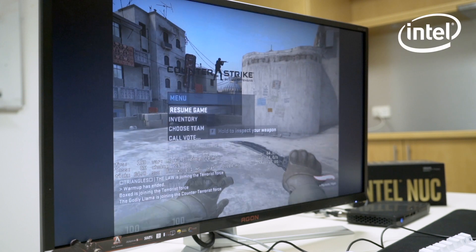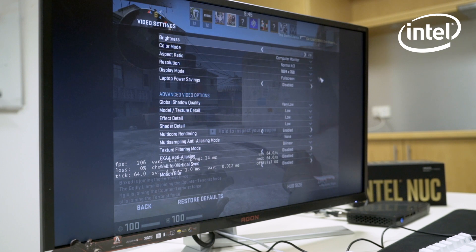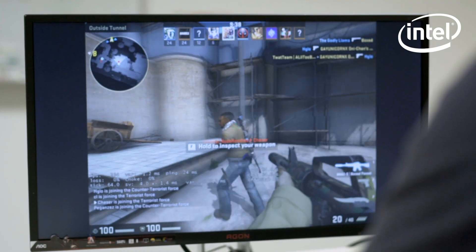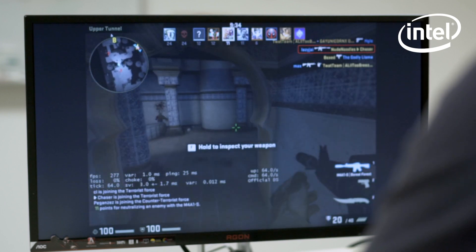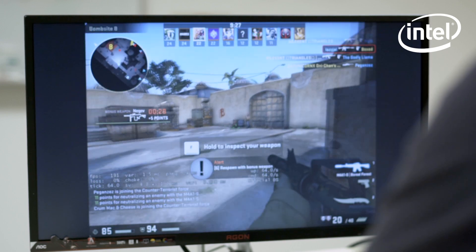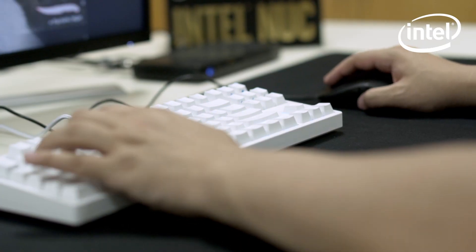I'm in Dust2 right now, Deathmatch. The aspect ratio I'm using is 4x3 and the current resolution I'm using is 1024x768, as you can see. I'll queue a couple people and you can see the FPS on my bottom left hand corner — it's well above 200 right now. Hasn't really dropped below 200 yet.